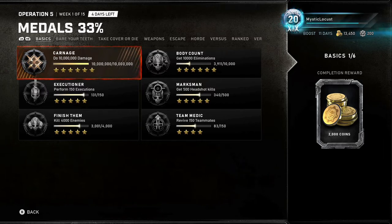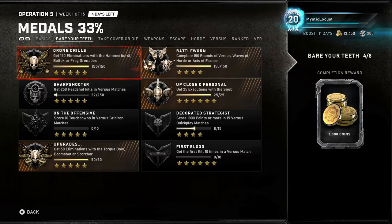Team Medic is a difficult one to get because they patched the Jack healing through walls, which sucks. I don't know why they did that, but you can't do that anymore — you have to be in line with the ally for some odd reason. Drone Kills: get 150 eliminations with the Hammerburst, Boltok, or Frag Grenades — this is very easy to get.